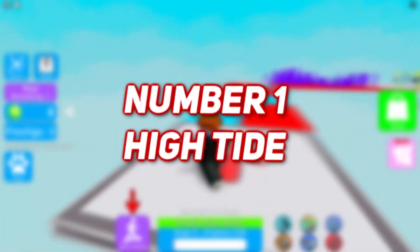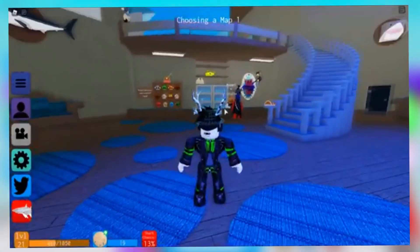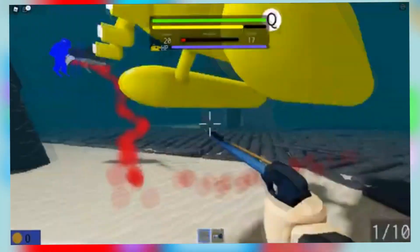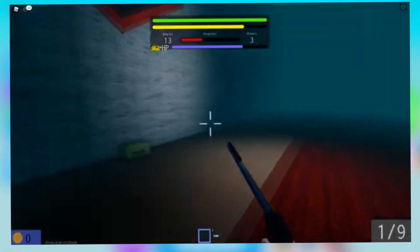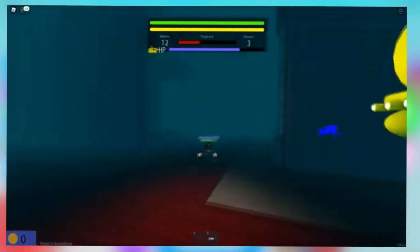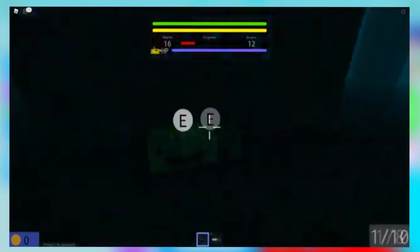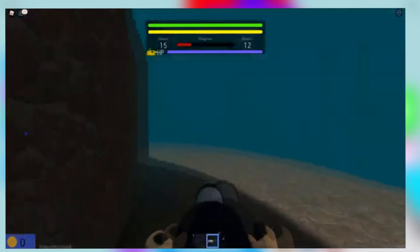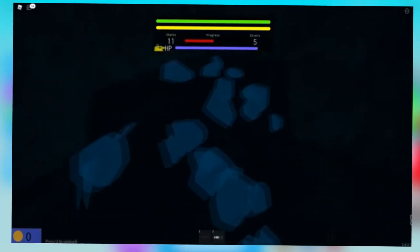Number 1: High Tide. This is one of the most recent yet underrated Roblox wargames, but it is definitely worth a try. The game revolves around a war between sharks and humans. Players can either be the diver, who has to explore different areas in search of treasure, and the challenge arises when the diver has to tackle sharks while ensuring his survival and making his mission a success. On the other hand, the player also has the option to be a shark and defend the treasure while destroying the diver. The game allows players to customize their characters according to their own liking.